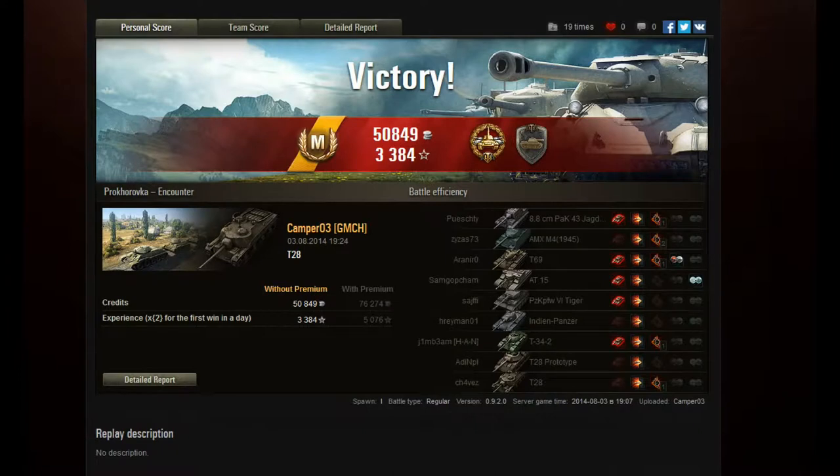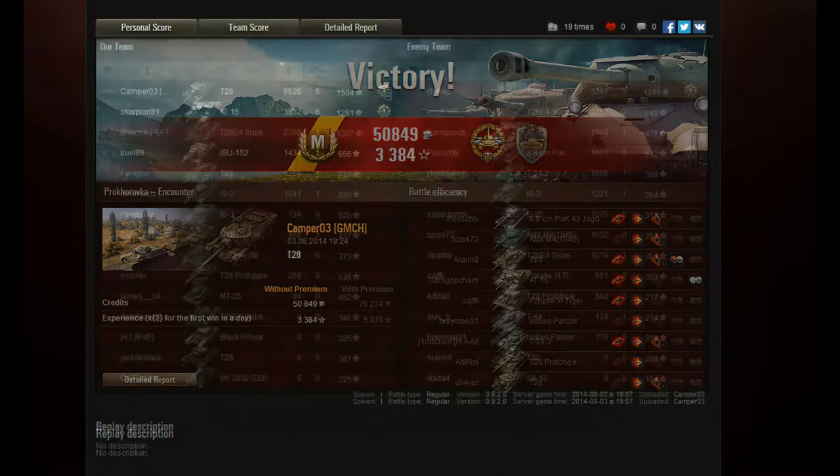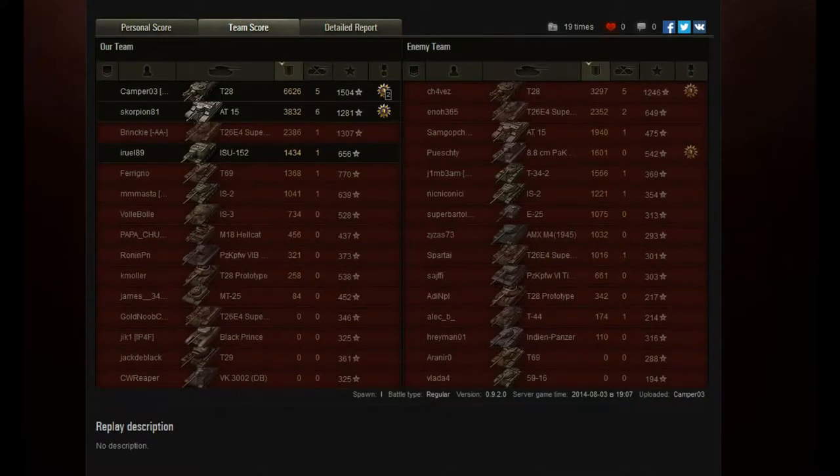So Camper03 — good game. Ace Tanker in the T-28, 6,600 damage done, High Caliber, and a Steel Wall medal. As of the time I recorded this video, that is the single most damage done in a T-28 uploaded to World of Tanks Replays.com since patch 9.2 was released. Interestingly, if you expand that selection to include all tier 8 tank destroyers, this match from Camper03 appears on page 10 of the list.